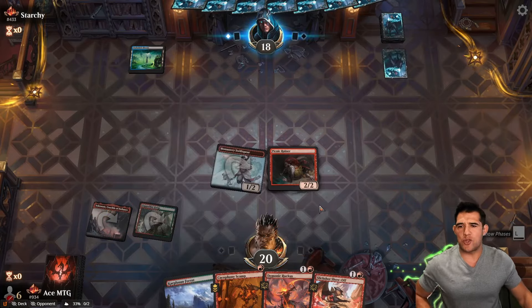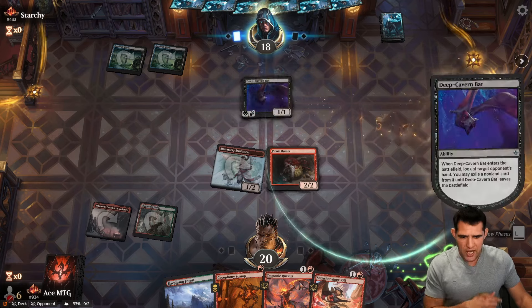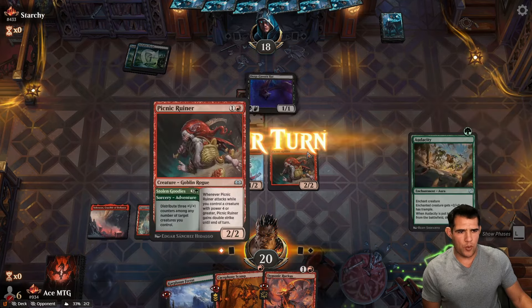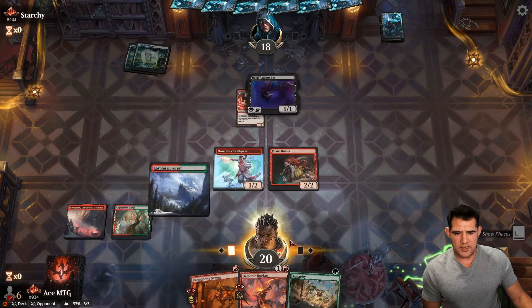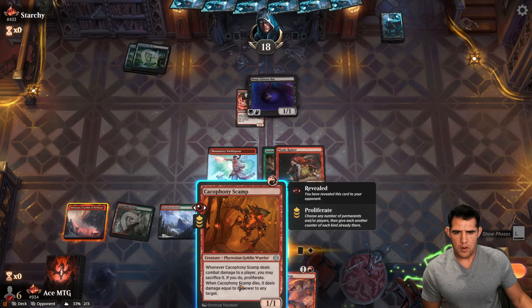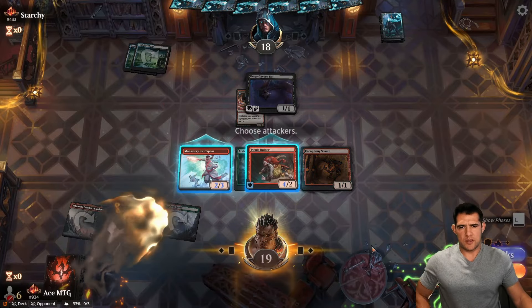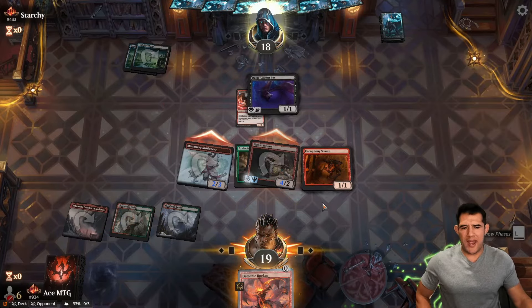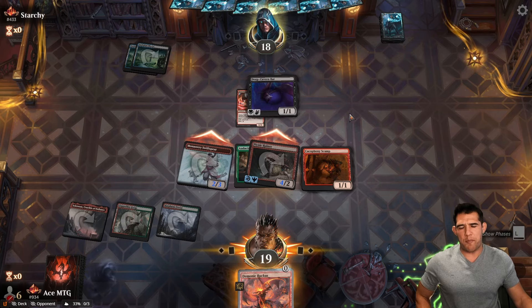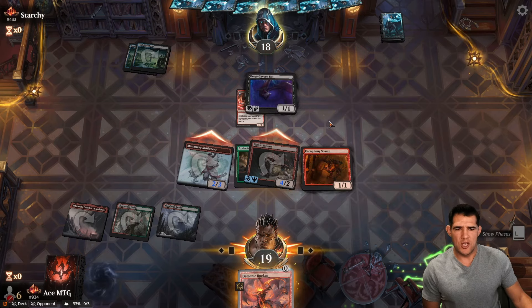They got the Cut Down. Okay, they've got a bat — they'll take my Slick Shot. We have the Scamp to take care of that. There it is — we go Audacity. I think I'll go Scamp and then plot the Slick Shot. We're going to get in for 10 right now. I'd rather get the Scamp down — if they decide to block it, we get our Slick Shot back.